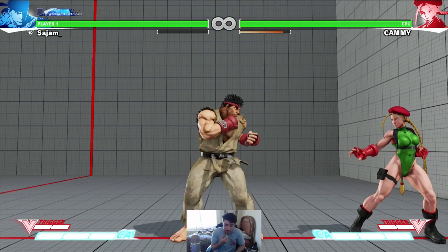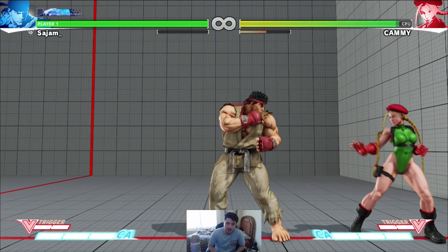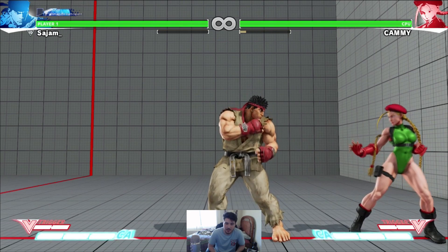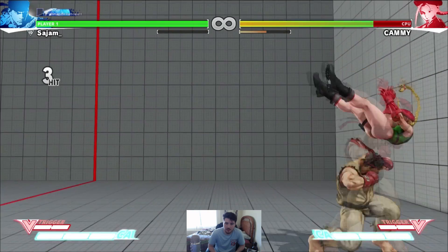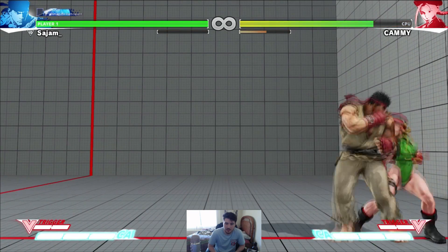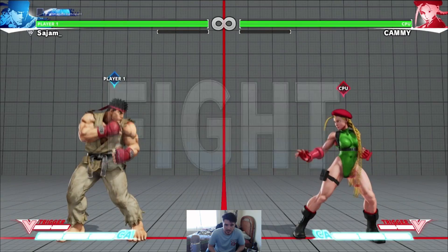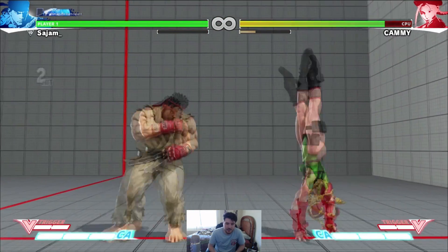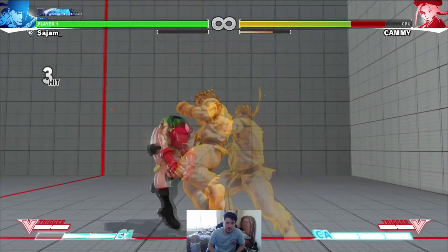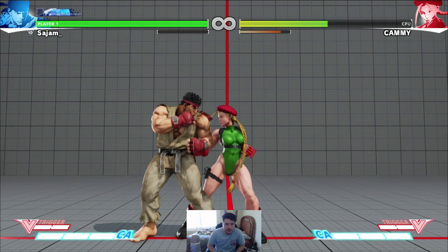Stand medium punch is the key to everything. In the last game you'd do stuff like jab jab strong, but that doesn't work in this game. Everything starts off of the stand medium punch. You can do crouching heavy punch off of it, you can do another stand medium punch, sweep like that — so you can get that little three-piece. It's special cancelable just by itself. If you land like a jump-in you feel a lot of damage. It's a really important button.